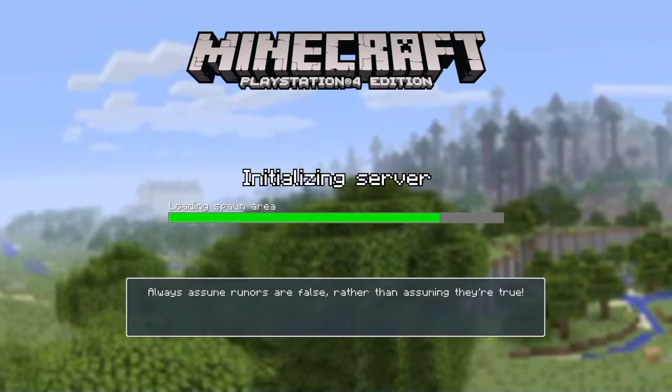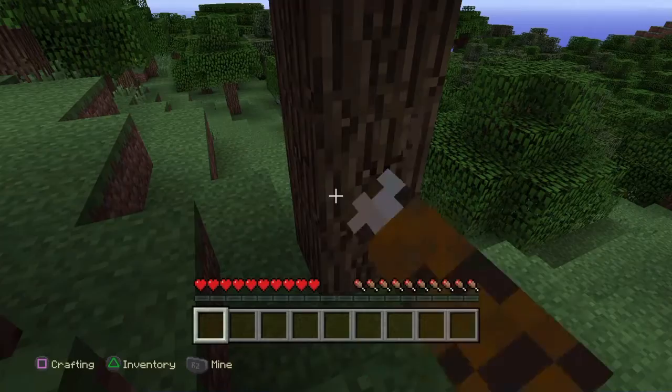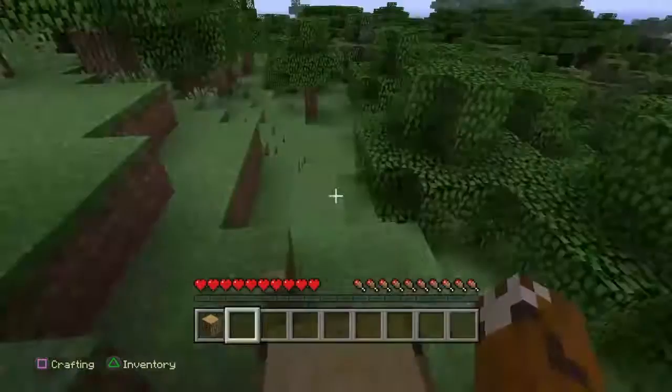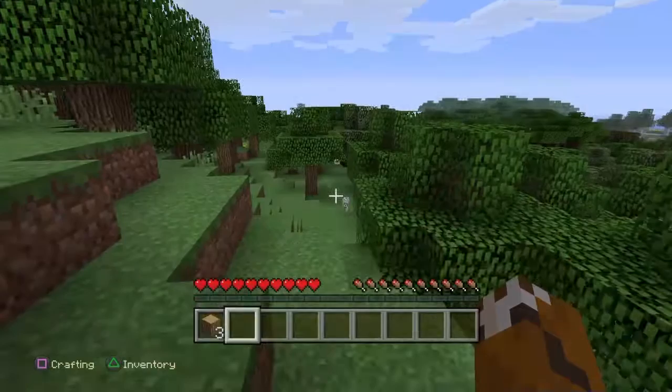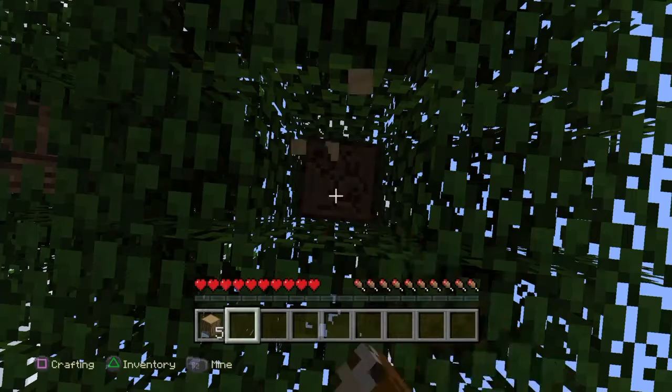We are just waiting for it to load. Here we are in the world — we need to cut down some trees first, chop up some wood. Once I have chopped up lots of wood we can make a crafting table. I can make a crafting table.